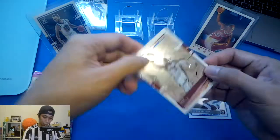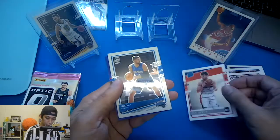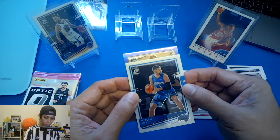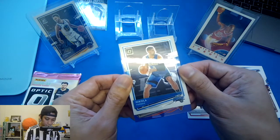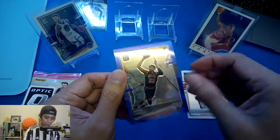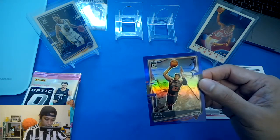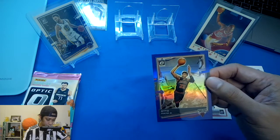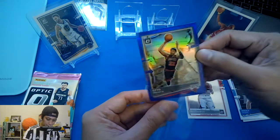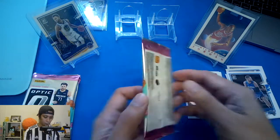Second pack: we have Bam Adebayo base, Trey Avdija rookie, Nikola Vucevic base, and we have the purple — who is it? Purple Bulls — Otto Porter Jr. That's not bad. It's not numbered, but I'll take this one because he's a very good player right now. The Bulls are having some very good players right now, especially with Lonzo Ball and Zach LaVine.